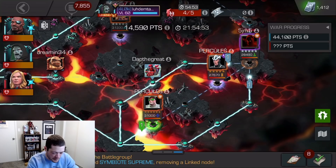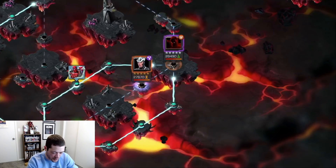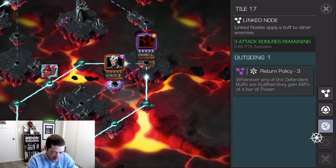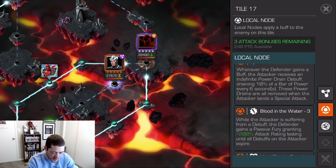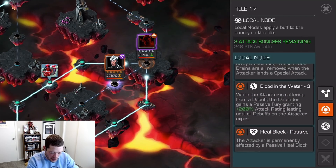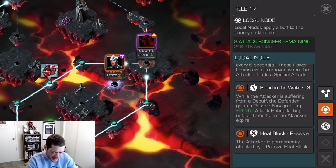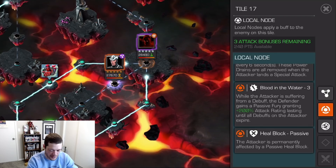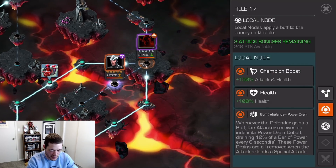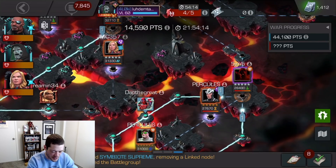I've got Captain Marvel for this Void. The second node is also buff and balance power drain, plus blood in the water: while the attacker is suffering from a debuff — and plasmas would count as a debuff — the defender gains a passive fury granting 200% attack lasting until all debuffs on the attacker have expired. That's pretty good placement on Havoc — it would be pretty Corvus-foodish — but okay.